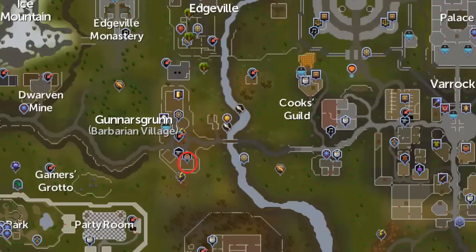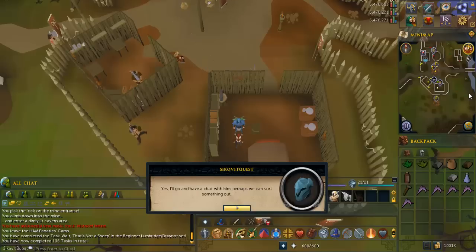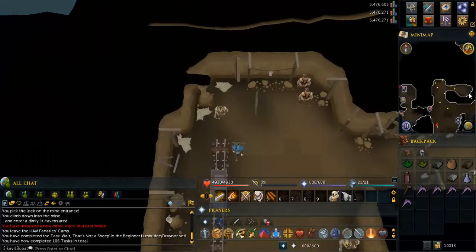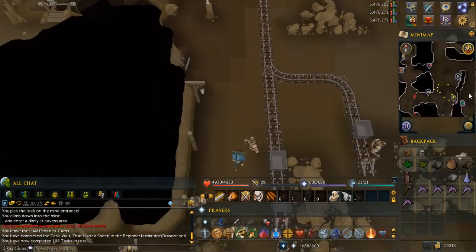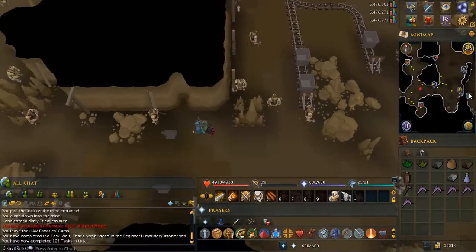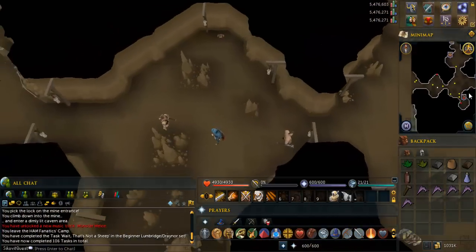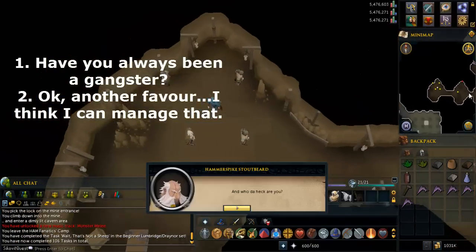Head to the potter in Barbarian Village. Talk to the potter and when you get the chat option, select the one that says 'okay, I'll deal with Hammerspike.' Go to the dungeon circled in red on this map. When you get here, head south and turn west when you get near the end. Talk to Hammerspike and select the options written on screen.